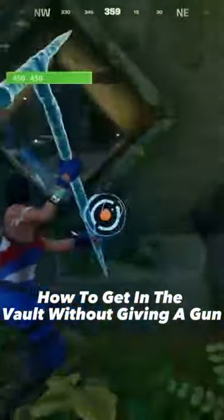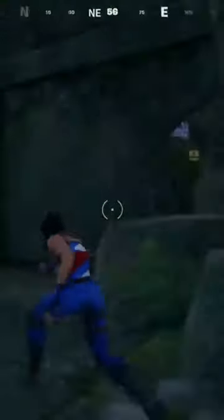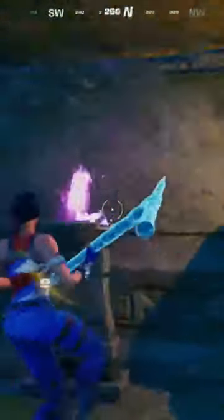How to get in the vault without giving a gun. Break the wall on the left side. Now remember which torches are lit up. Now build up to the vault.